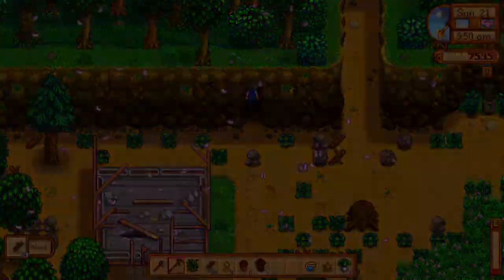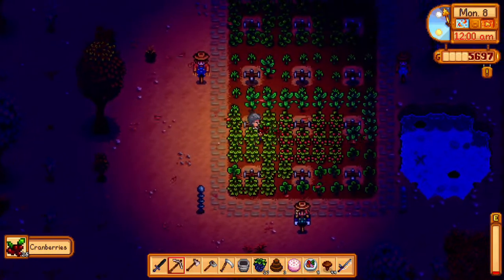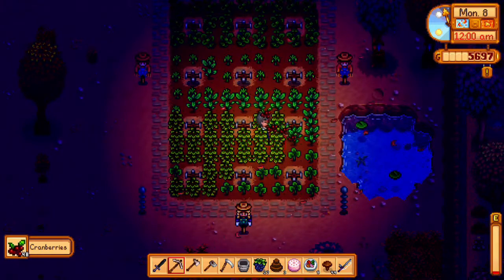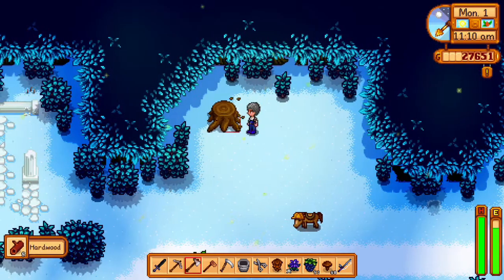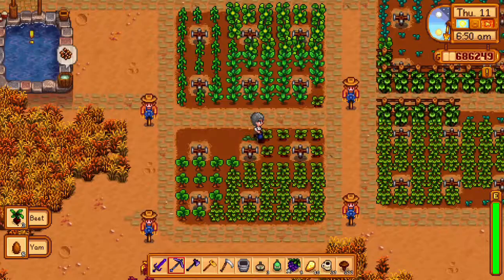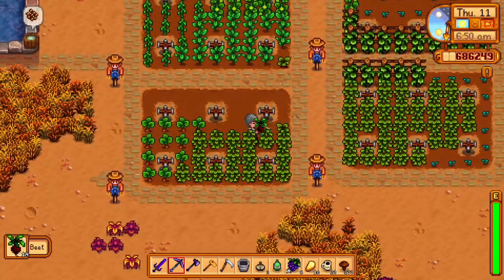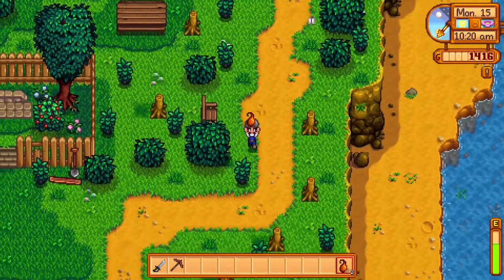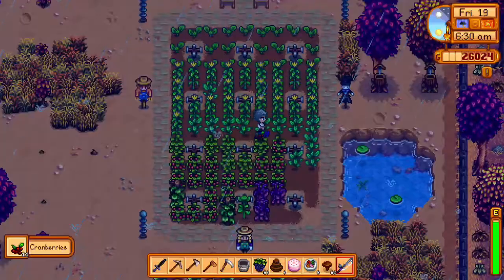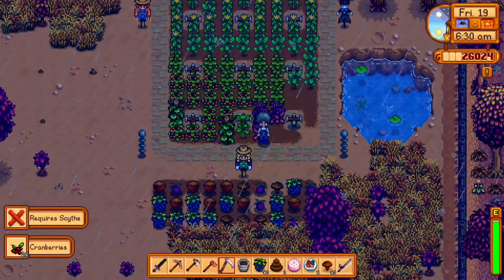Chanterelle mushrooms also grow in the mushroom cave but are also forageable in the secret woods in the fall. Cranberries are grown and harvested in the fall: 240 gold, 7 days, and 14 farming experience. Holly is a winter forageable found everywhere during winter, including the secret woods. Beets are grown and harvested in the fall: 20 gold, 6 days, and 16 farming experience. Salmon berries are foraged from bushes during spring only from the 15th to the 18th. Amaranth is grown in the fall: 70 gold, 7 days, and 21 farming experience.